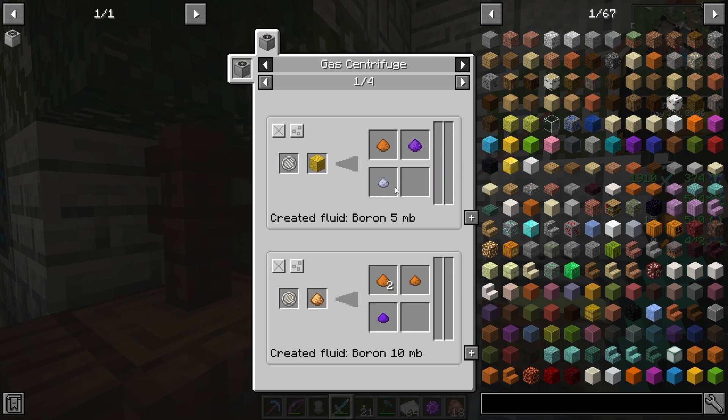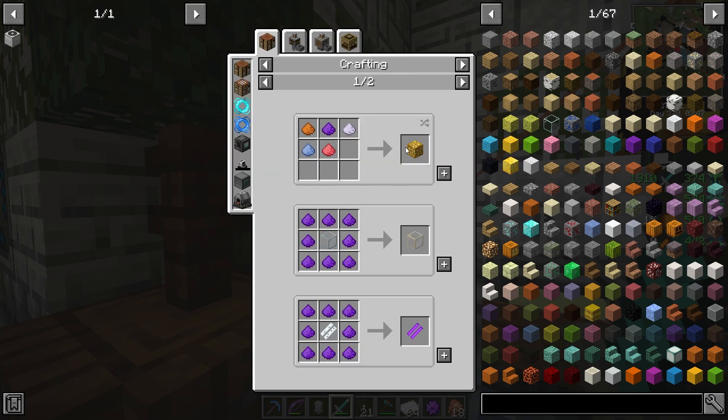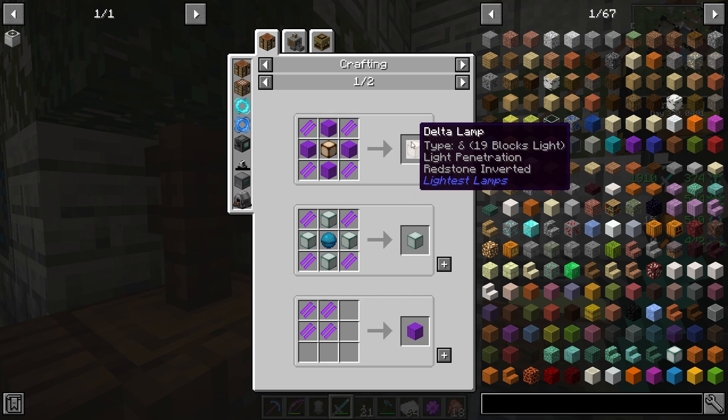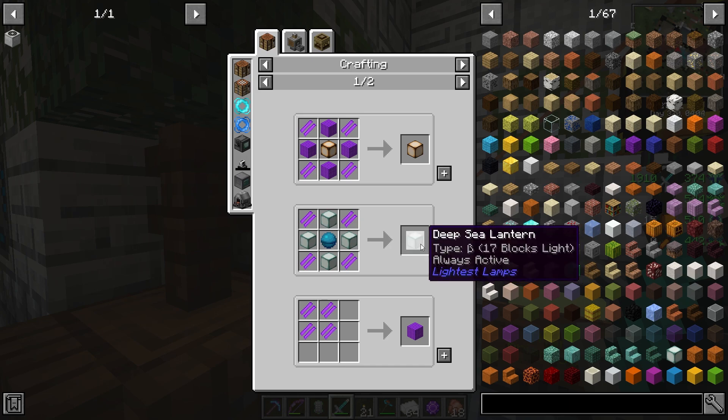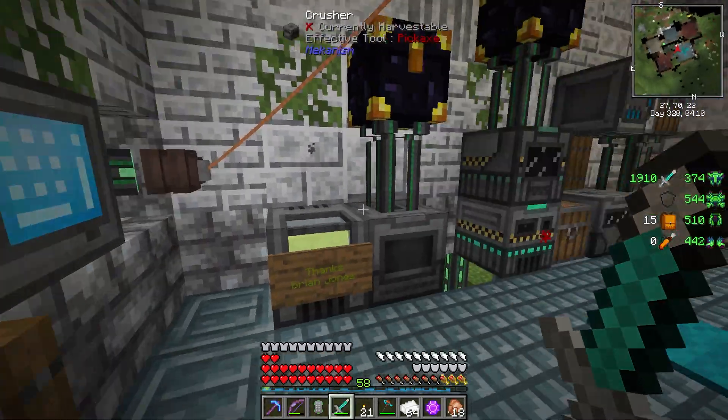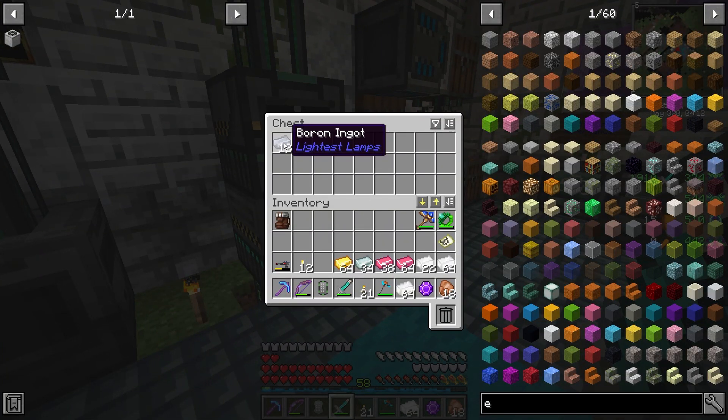The gas centrifuge has a lot of interesting recipes. Glowstone converts into other materials, and those materials are used to make different lamps. There's illuminated glass, and there are these rods used to make delta lamps which say 'light penetration' - I assume that means light travels completely through walls. That's a pretty neat concept.